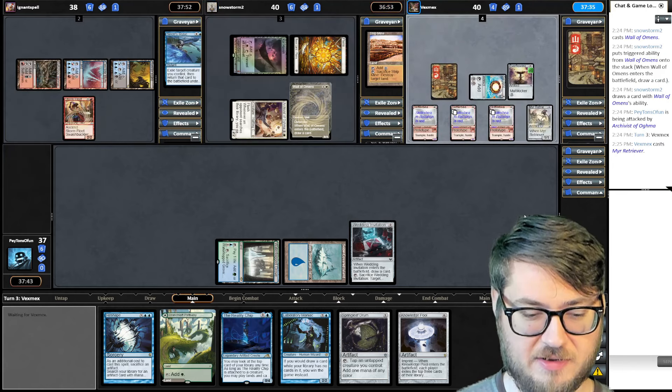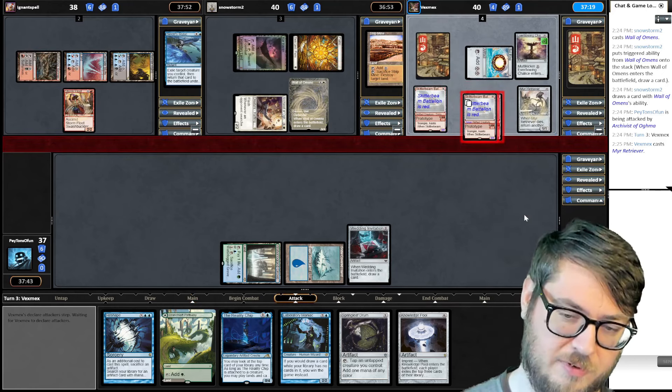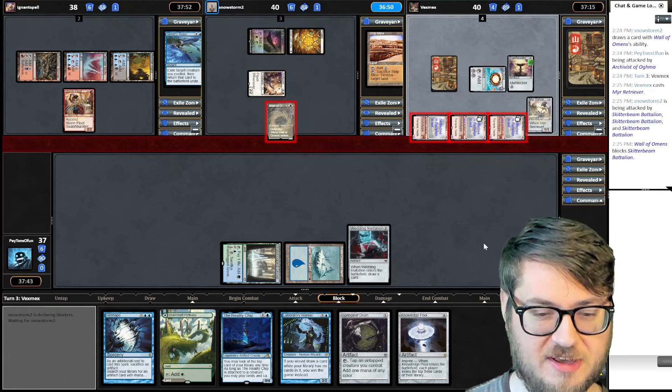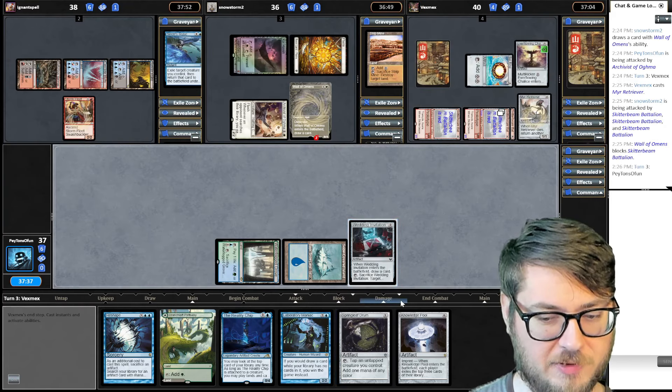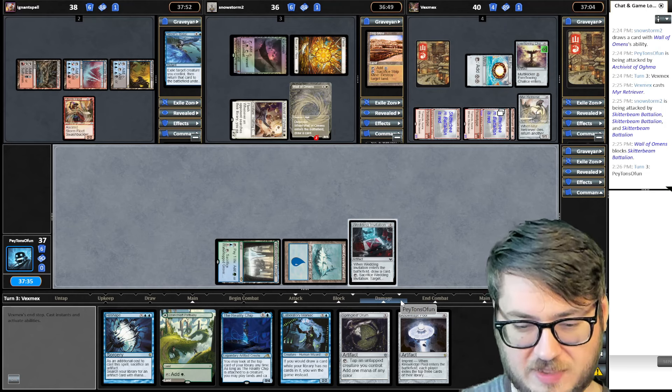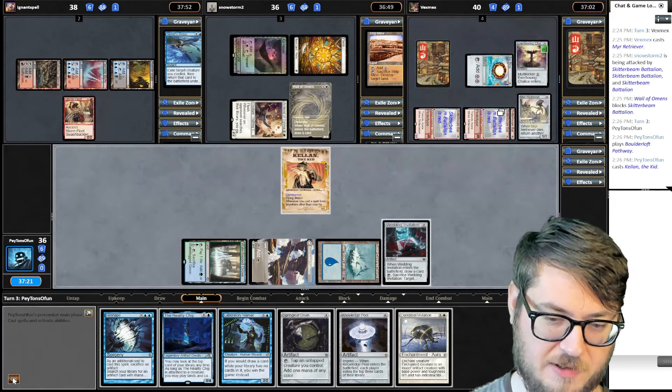Maybe I should have played Reality Chip over the wedding invitation, because for tempo reasons I could have played it, played Kellen, and then attached it the following turn. But now I delayed that — there's a tempo issue there, and I probably would have been able to weave the Springleaf Drum somewhere in there to get this card draw down. I probably could have done that better. And now we have a 3/3 blocker with lifelink. Not bad.